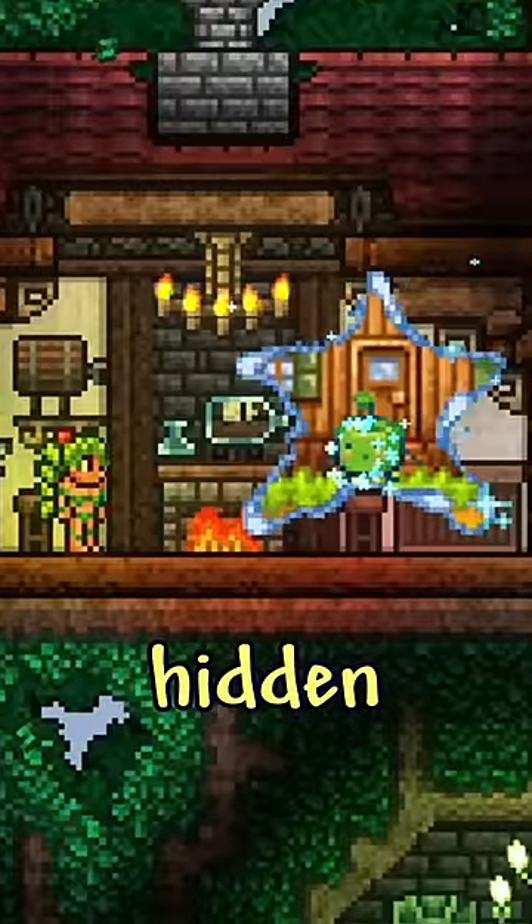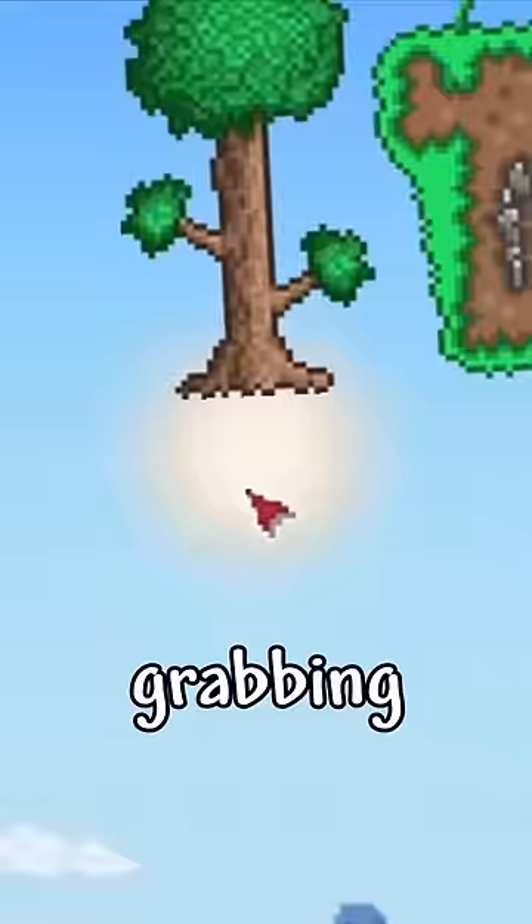Here's every easter egg hidden in Terraria. Grabbing the sun on the main menu changes the music and logo back to the original, and wearing a pair of sunglasses changes the sun's design.